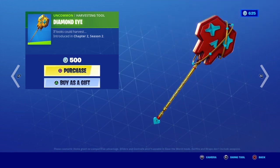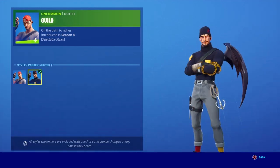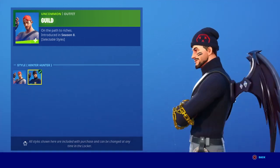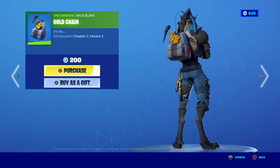And then Gai Guile — again, sorry if I'm saying these names wrong. This guy's pretty nice. The second selectable style is really nice. And then the Gold Chain back bling.